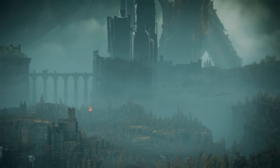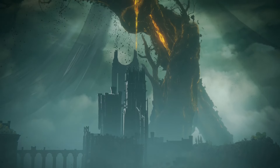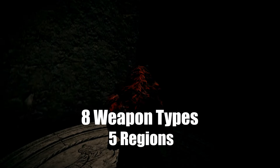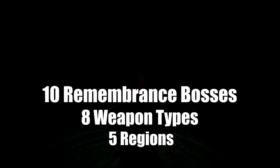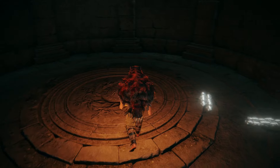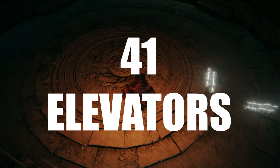Elden Ring's Shadow of the Erdtree DLC is massive. It's got a lot of things in it. The DLC has 5 regions to explore with 8 new weapon types, 10 remembrance bosses, 20 spirit ashes and 39 new talismans to explore. But you know what the DLC has even more of than that? Elevators. This DLC has 41 elevators.